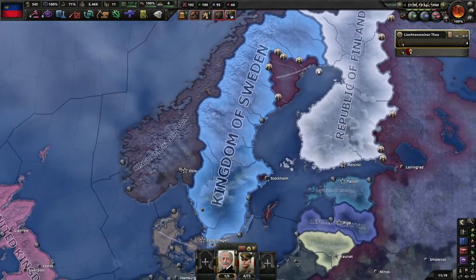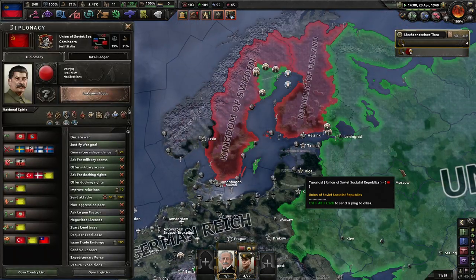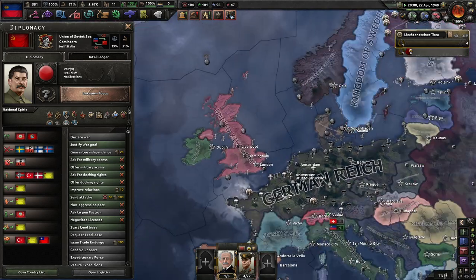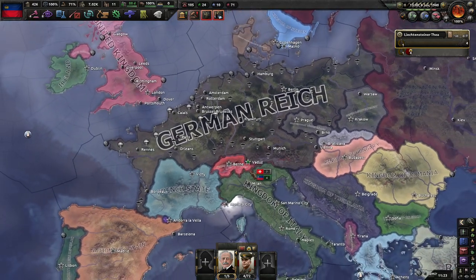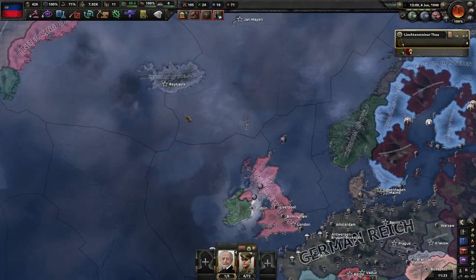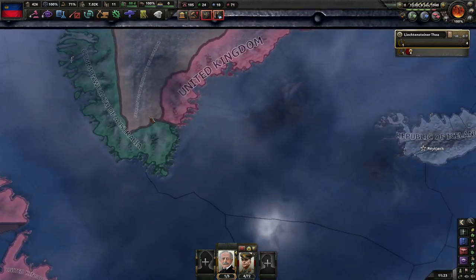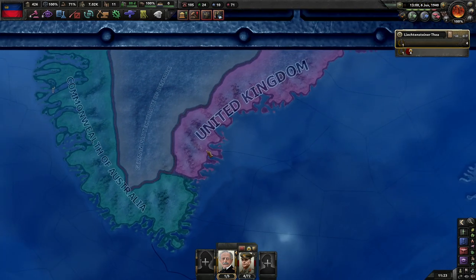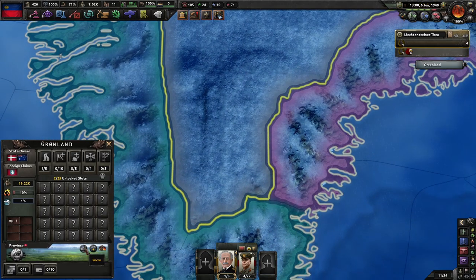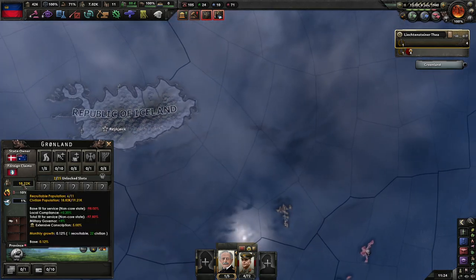Stockholm has fallen to the Soviets — they obviously did a naval landing there as well. It's going to be interesting to see how that goes. Sweden and Finland have pretty much fallen to the Soviets. Iceland is still holding. Denmark's Greenland is now controlled by the UK and Australia, apart from this tiny inaccessible section that nobody can get into. There's almost no garrison whatsoever.